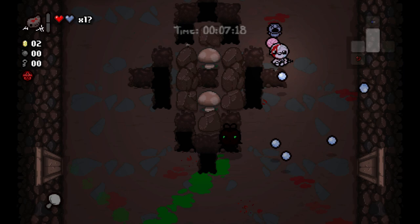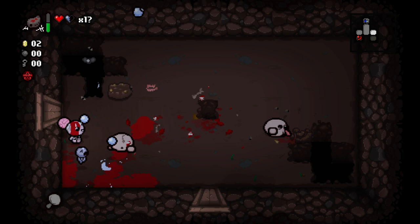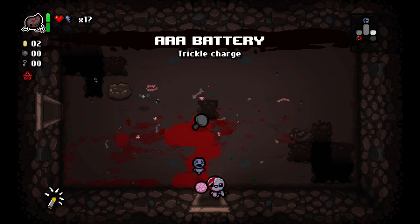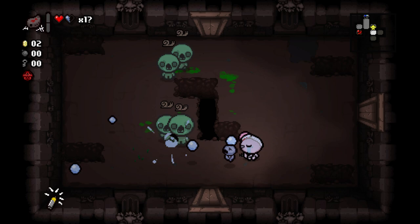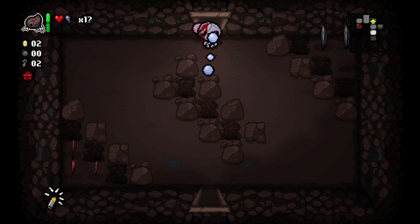We gotta take advantage of every single one of these rooms. We gotta open that if we get the opportunity. We gotta go to our curse room if it's not going to put us in a really terrible spot. We technically got Anemic as a result. We will get rid of Liberty Cap — as much as I like it — for AAA Battery, which is much better with a two room charge item. Now it'll be a one room charge item, to be able to use Spider Butt on every room. Very important, very nice.